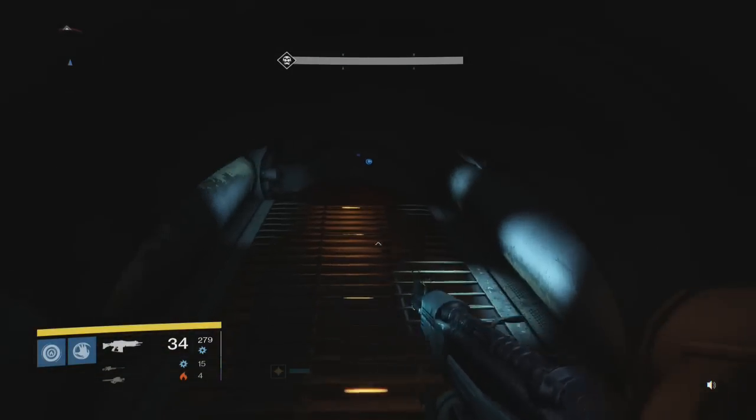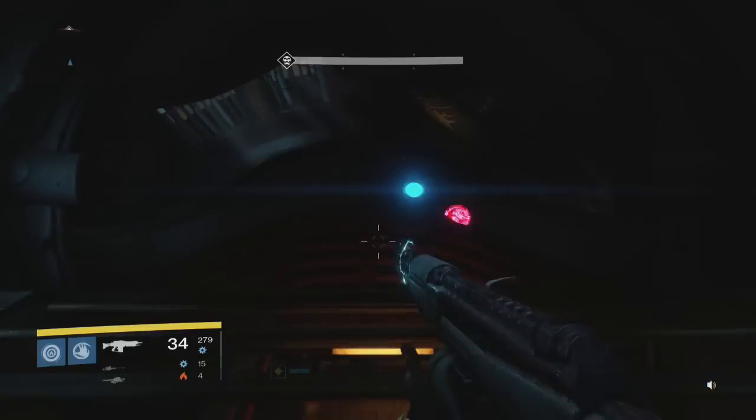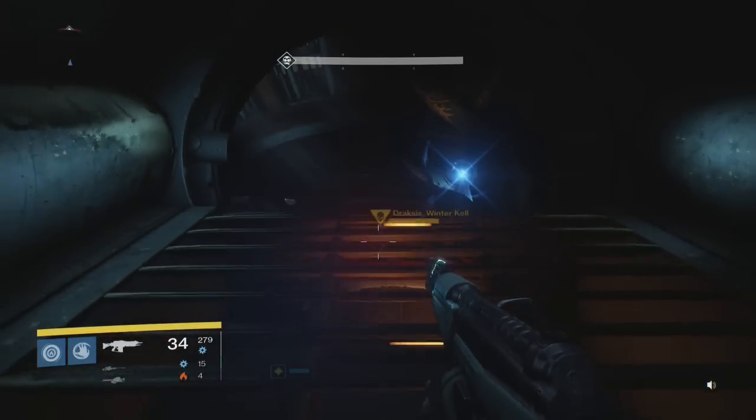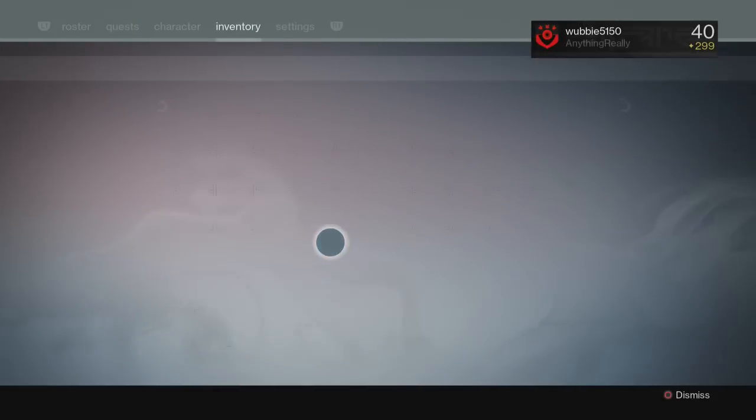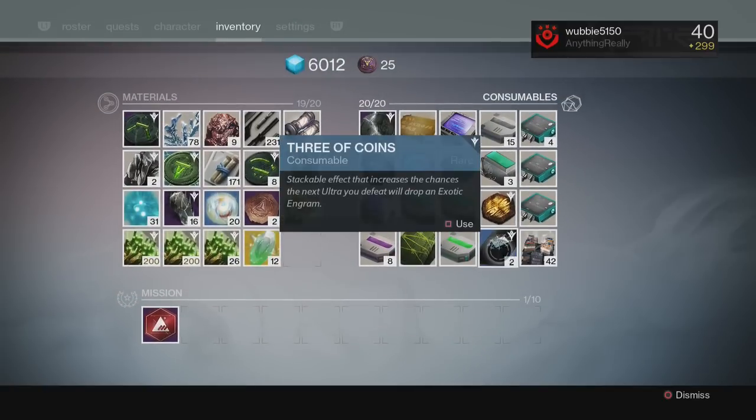What you guys are going to want to do is fire up the mission called Scourge of Winter on Venus — the one where you have to fight Drax's Winter Kell. Now I had five Three of Coins to begin with. You purchase Three of Coins from Xur, come here, and use your Three of Coins.